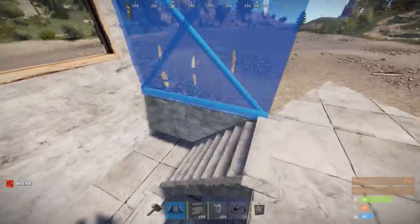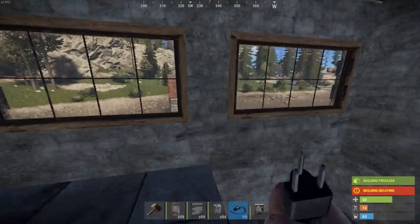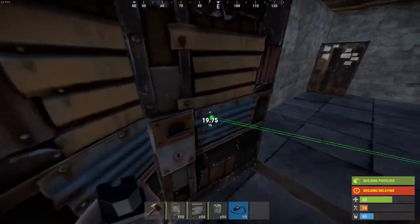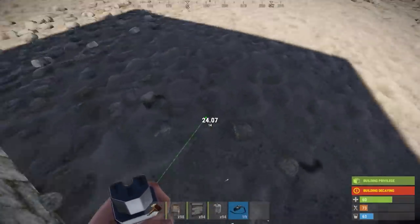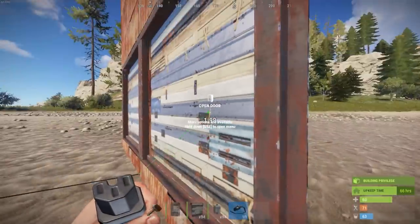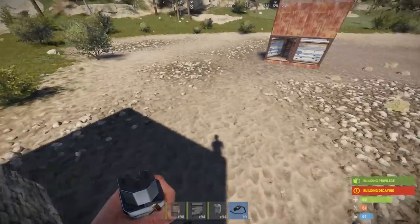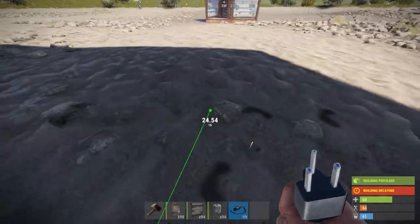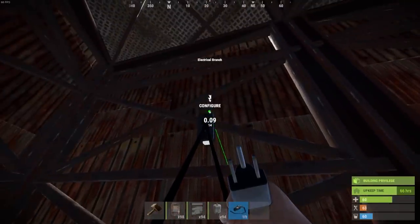Build yourself a little observation base with a window pointed towards the trap base so you can tell when someone's coming up to it, and then flip the switch in safety. People might not even notice it's coming from this base if you hide your wires well. You could build a pumpkin patch outside or in an area with lots of bushes and trees so it's hard to see the wires. Out in an open area like this it's kind of obvious, but you can put them through the ground if you build on a hill. Sleeping bags, fire pits, or pumpkins are the best option to cover any exposed wiring. Once you get the switch output connected back to the electrical branch, your circuit is completed.